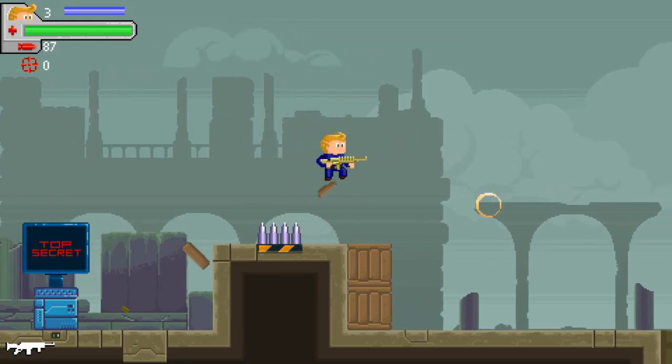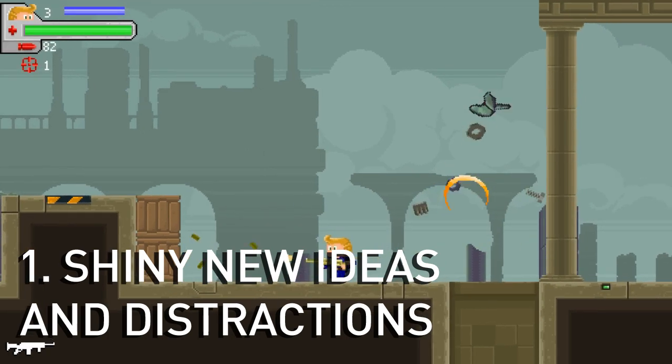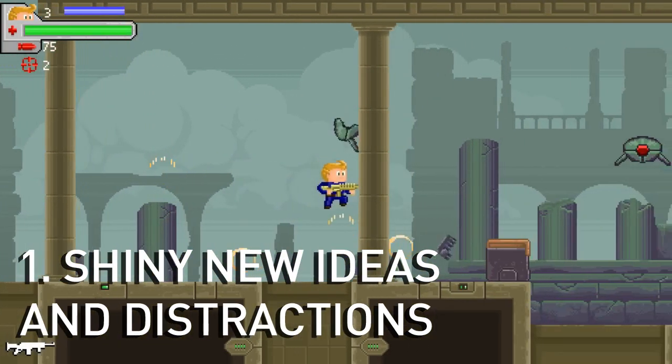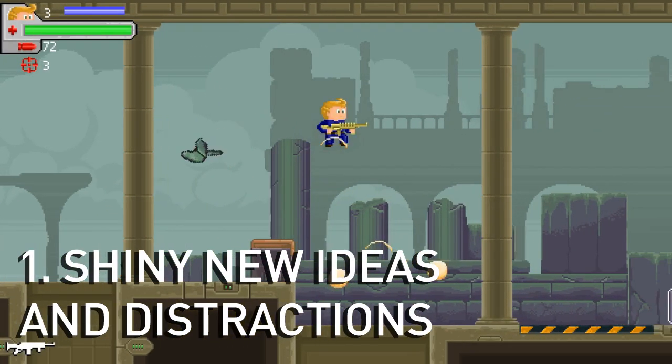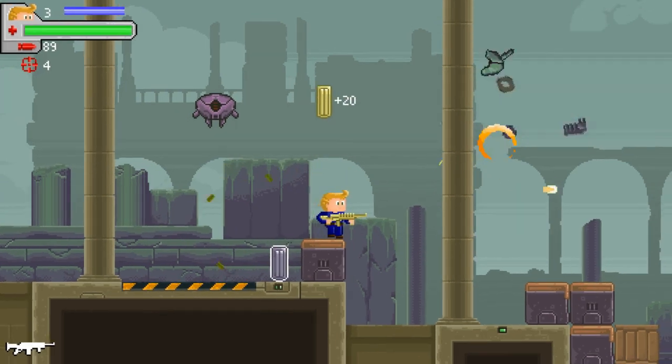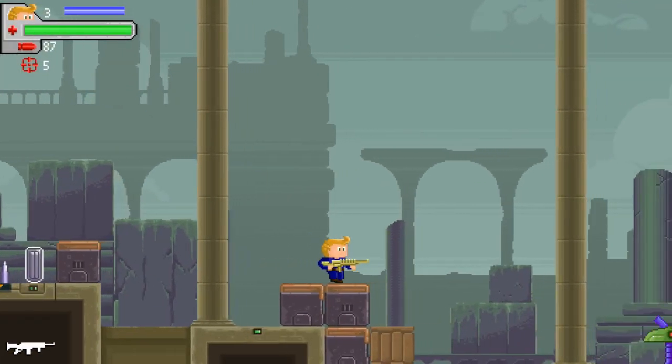Let us begin. Tip 1: Stay focused. Don't get distracted by new ideas. Once you have a general idea of what your game will be like, define your goals, create a checklist of tasks and focus on completing them. During the course of the project, you will keep getting new ideas.